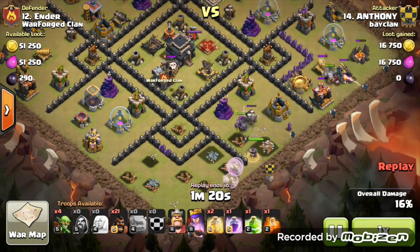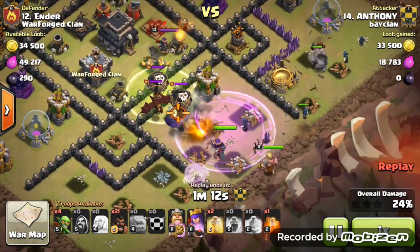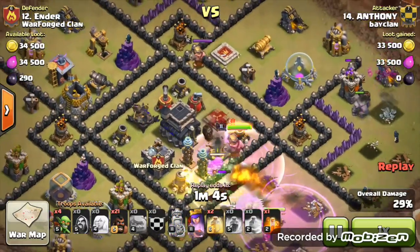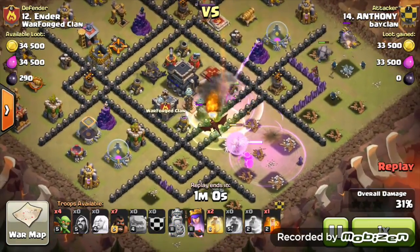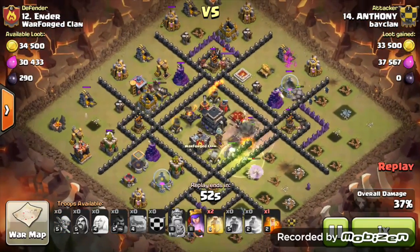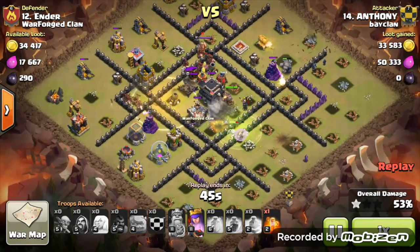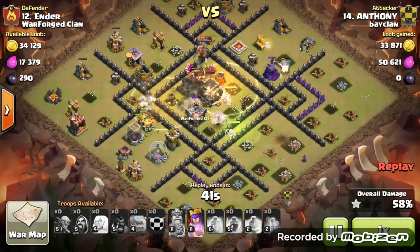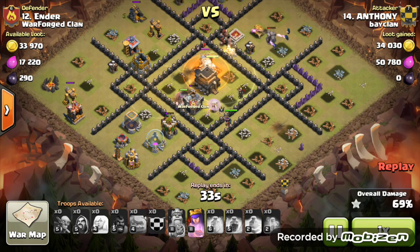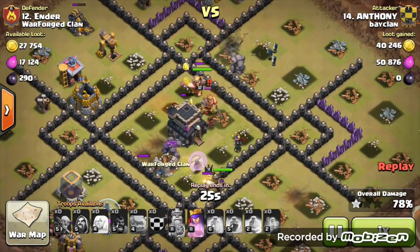The two Golems go down and that corner is completely gone. I think there were giant bombs in that area — and yes, there's one giant bomb. The Hogs go from the opposite direction followed by Goblins straight away so you don't waste any time. It's already looking absolutely brilliant — plenty of Hogs left, the Queen is still full health, and the Healers are even healing the Hog Riders along with every other troop.